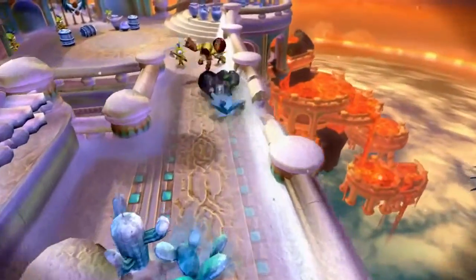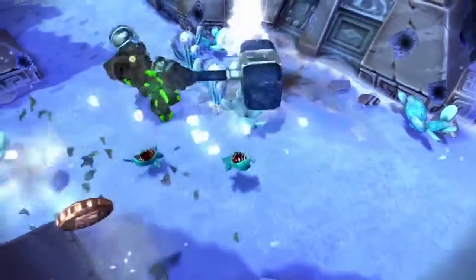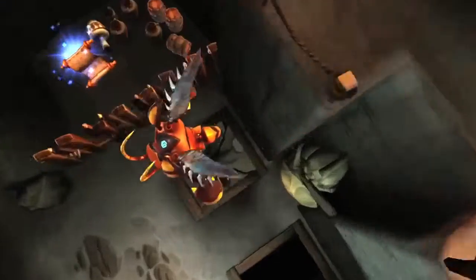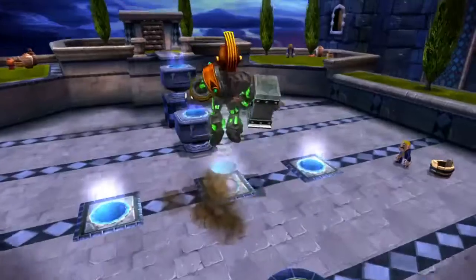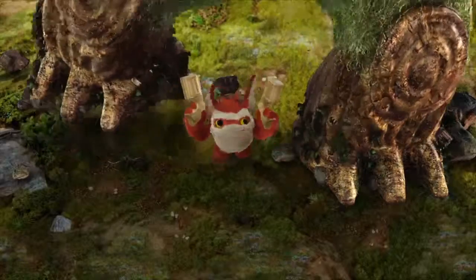Giants is like Spyro's Adventure, but just better in every way. Now, to save the day as a Portal Master, you need to go out, find the Giants, send them back to Skylands, increase their powers, upgrades, and strengths, so they can eventually fight chaos in the Archean Army. Skylanders will remember you and what you've done together forever — and that's what's revolutionary about Skylanders. Giants, roar! The Big Adventure begins October 21st.